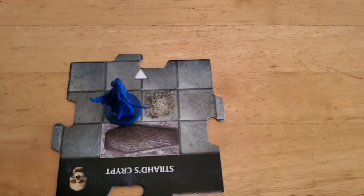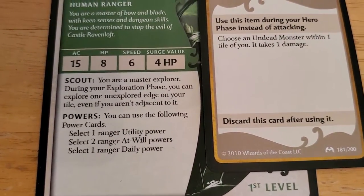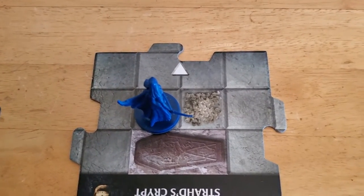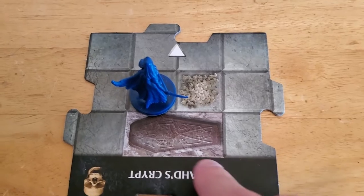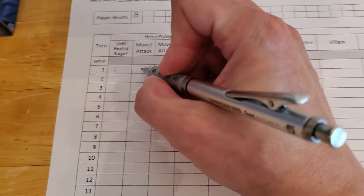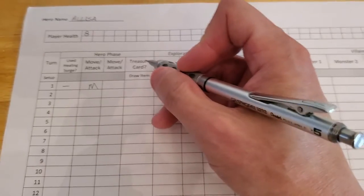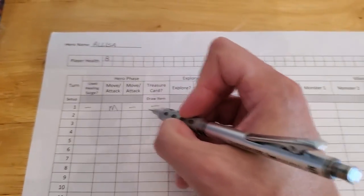One nice thing about Alyssa is her ability called Scout. It says: you are a master explorer — during your exploration phase you can explore one unexplored edge on your tile even if you aren't adjacent to it. Every other hero would have to be on one of the outer squares to qualify for the exploration phase, but Alyssa does not. Since this is the first turn, we'll go ahead and use one of our move steps. We wouldn't get a treasure card since you need to kill a monster for that, so I'll note that and move on.